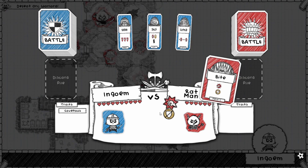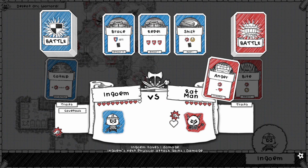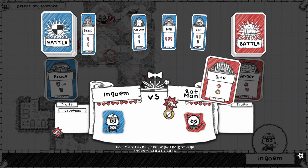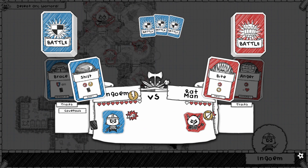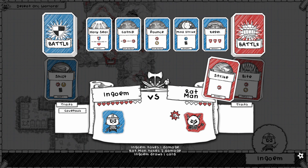Alright — nice! Oh we have so much health, that's so good. Blocks all of it then we get to draw a card. Two damage, attacks first, and draw a card — that's what I call a good setup!